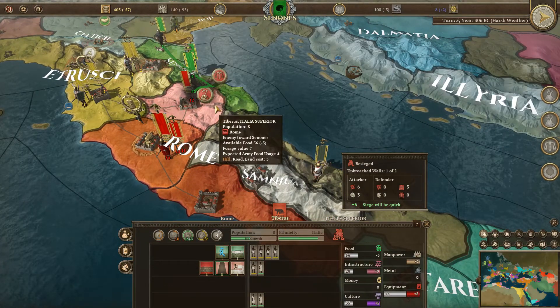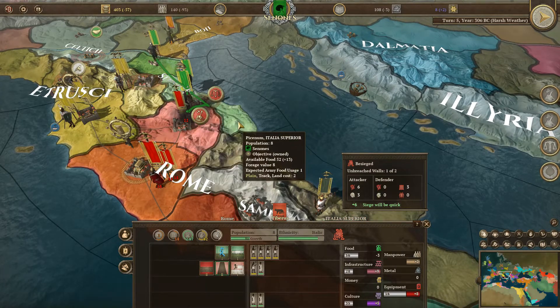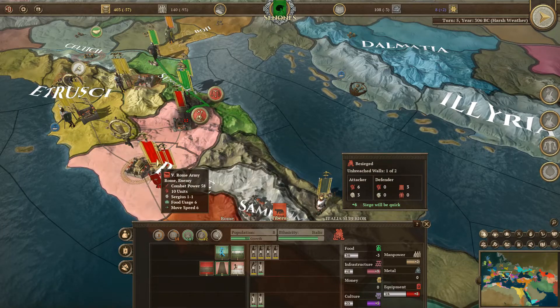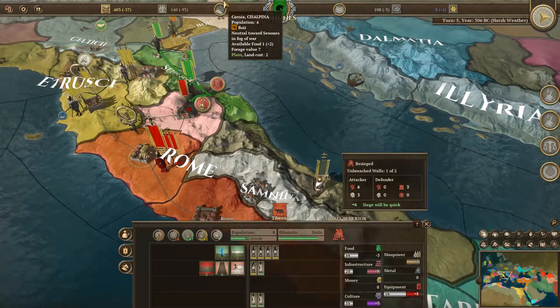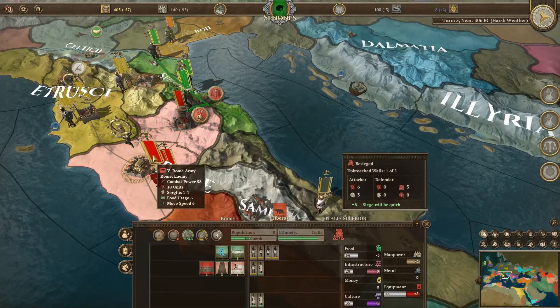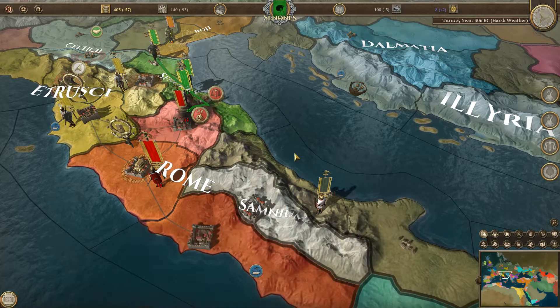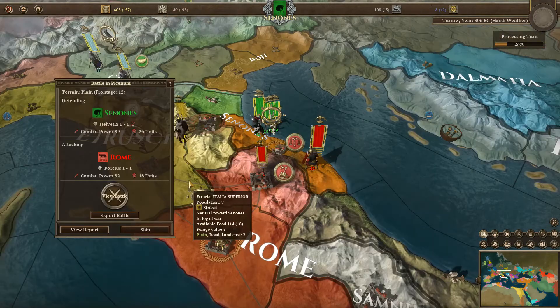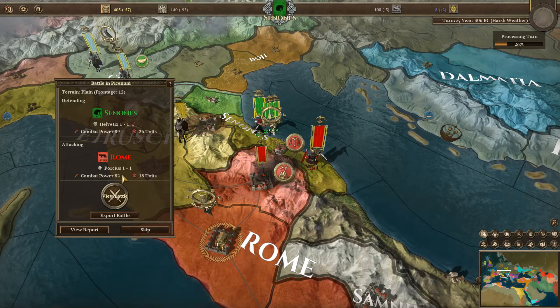I've recruited a lot of men and I'm moving back to my province. In the first battle it was just a SWAT team coming in and I crushed them, but now they're coming in with full force. Hopefully I can lure them back to the home province. They're very efficient with their combat power. I'm building more men. Combat power of 82 - oh my. 18 units, but I have 26 units - I have a slight combat power advantage. This is definitely a Field of Glory 2 export battle.